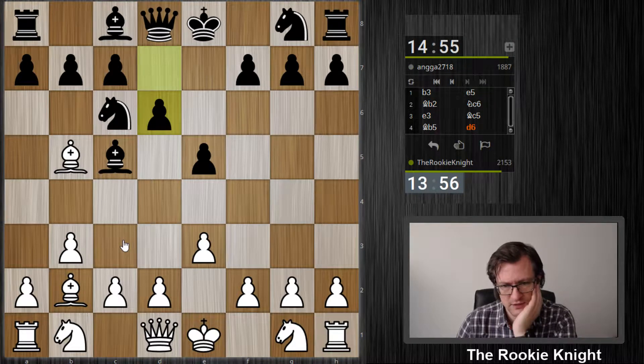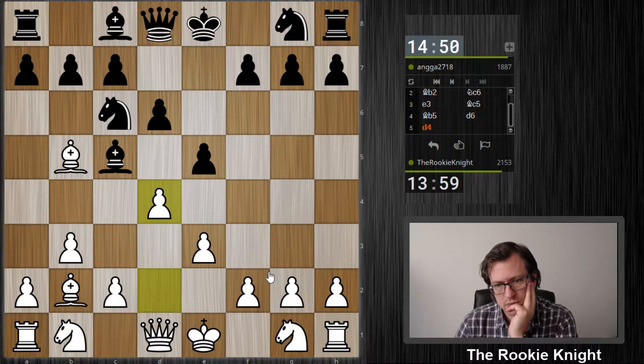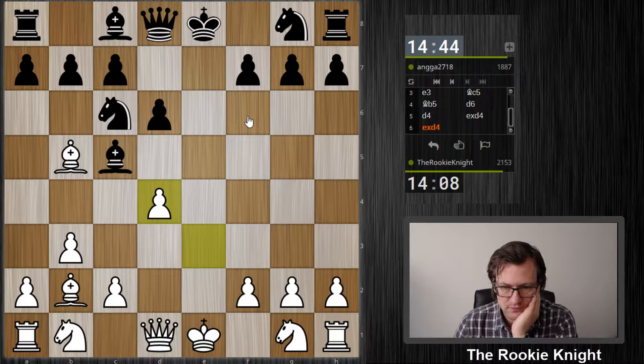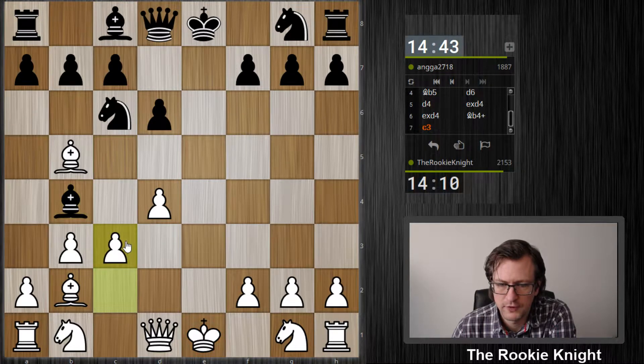I just play d4. If bishop e4 check I play c3, queen e7 I play knight e2. Knight f6, queen f6 is interesting — maybe takes, takes, queen f6. I cannot take because the bishop on b2 is hanging. But the queen also looks a little bit strange here on f6, maybe I then just play knight to e2. Okay but this feels good. I'm not afraid of this move, so c3, knight f3 — I can play d5.